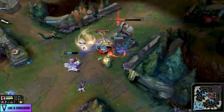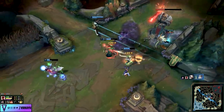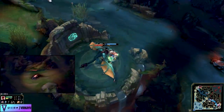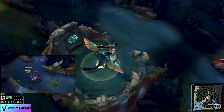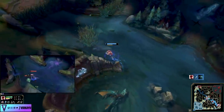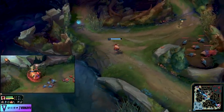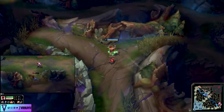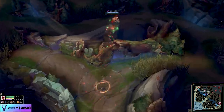Junglers seem to have an almost OCD-level addiction to farming their camps before they do anything else. If there is a neutral objective you wish to get — whether it's invading their blue, getting a scuttle crab, securing a dragon, or getting a gank off before the enemy jungler shows up — you need to ask yourself: what can you do on this side of the map that you couldn't do if the enemy jungler was actually here?